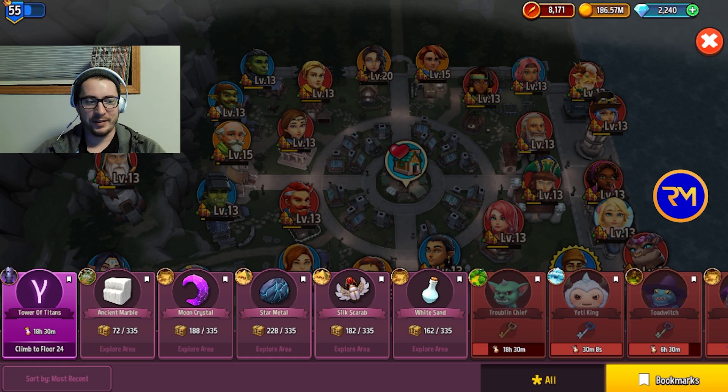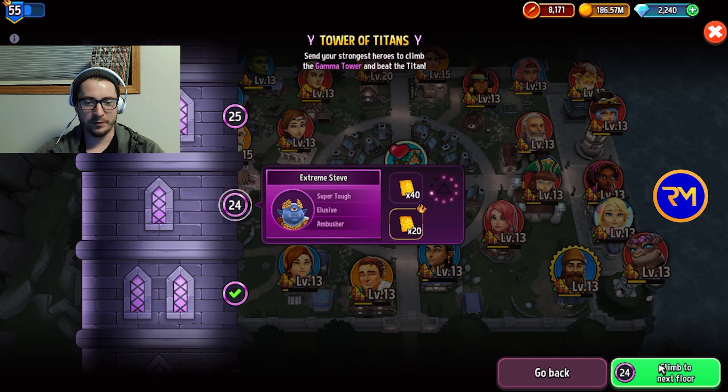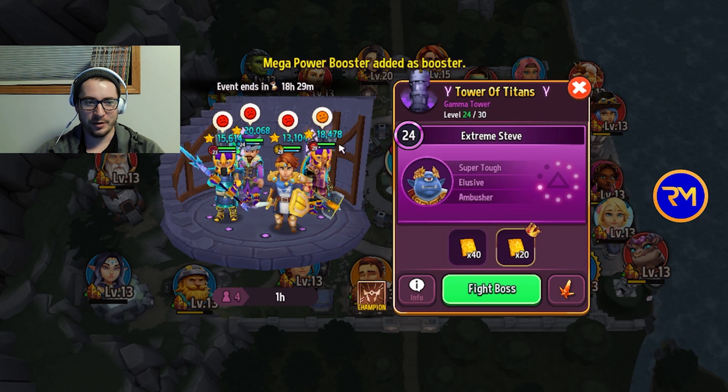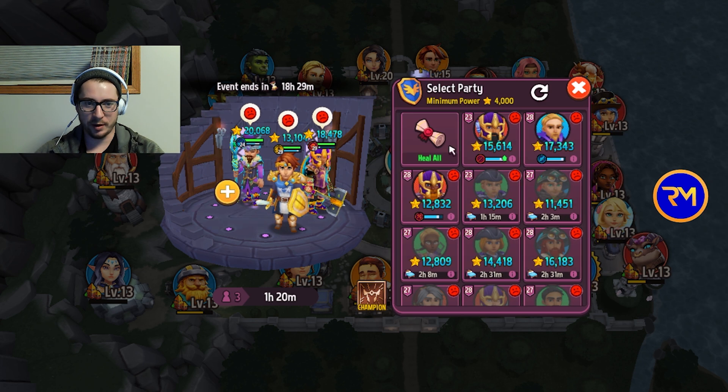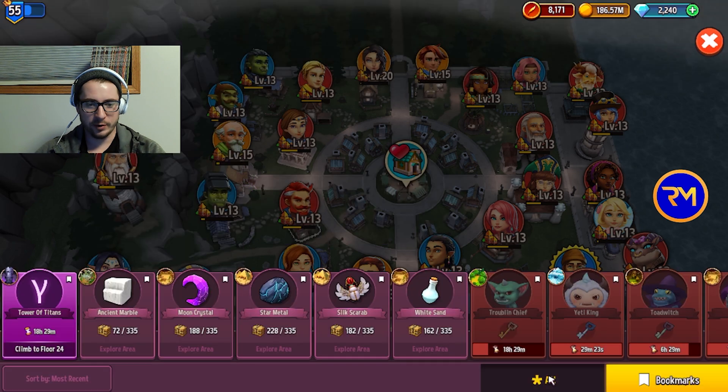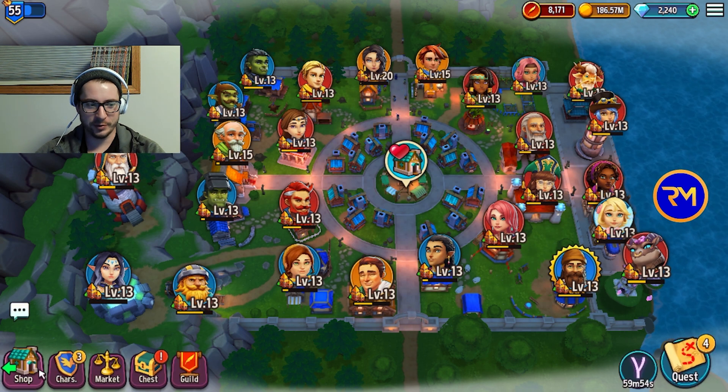Here we are at the end of our Tower of Titans run for this month. We're at floor 24, and even if we use our best team with the highest power booster, we've got one orange face and the rest all red. Everything up to this point hasn't actually been super difficult, so I'm hoping we're actually going to be able to get this done. We're going to wait it out for an hour and I'll show you what the result is.